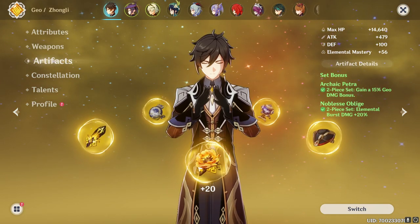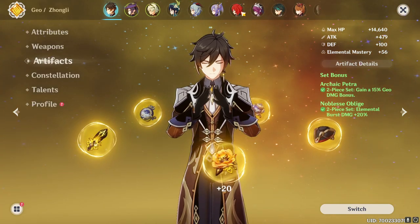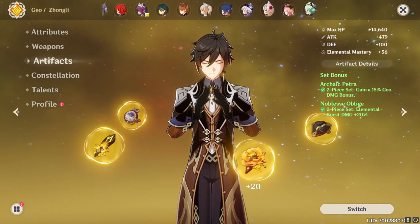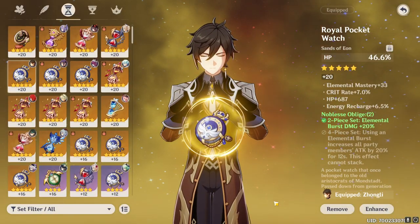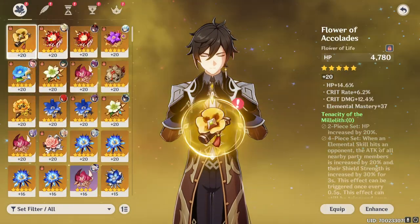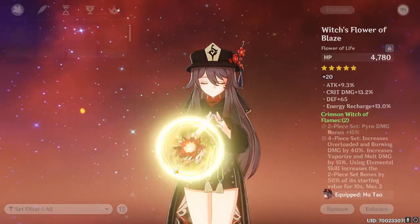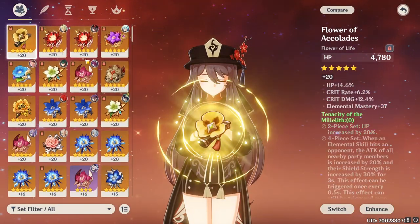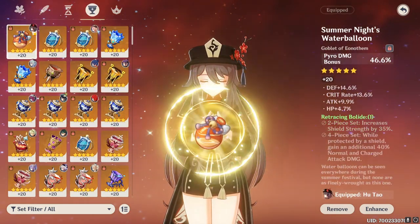For Hu Tao, I'm going to give her a two-piece and probably swap out Gladiator while keeping the Pyro bonus. Let's start with Zhongli — I'm going to strip everything to start. This gets a little complicated because some pieces I do want to give to Hu Tao, but I don't want to replace the Pyro bonus, so we'll need to check if we have a decent hourglass and feather.